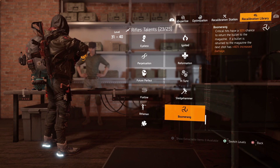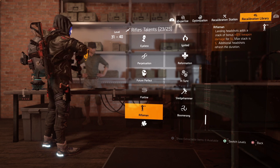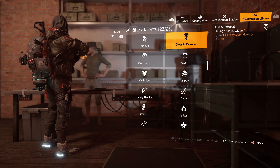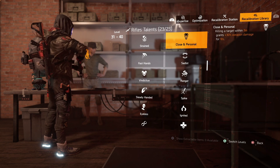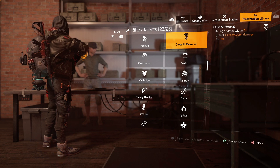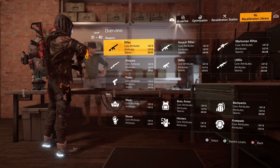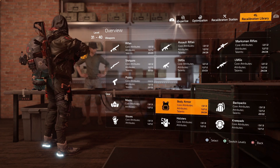Other talents can work as well — like Rifleman, where landing headshots stacks 10% weapon damage for 5 seconds, max 5 stacks, with additional headshots refreshing the duration. But then there are talents that might not work so well, like Close and Personal — killing a target within 7 meters grants 30% weapon damage for 10 seconds. With a rifle, I'm not killing targets within 7 meters, so it's just not going to work for the build. You're able to look at all these different attributes and talents across all weapon types.